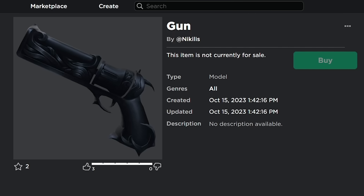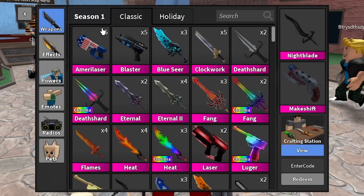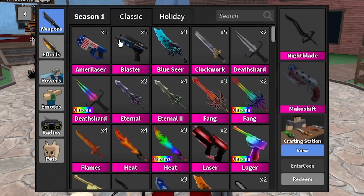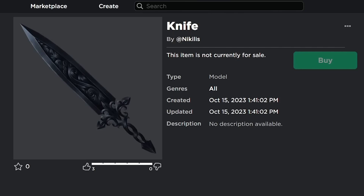We don't really have much black Murder Mystery 2 items. The only black godlies we really have are Night Blade and Death Shard. We have some other black godlies with some color on them, like Dark Bringer, Slasher, and Blaster. But it seems like we're going to be getting some more godlies that are completely blacked out, as you can see.